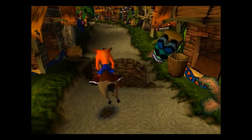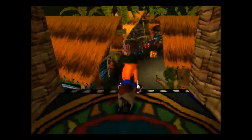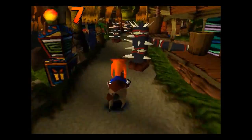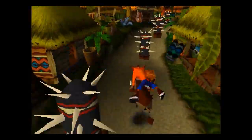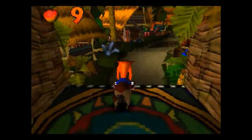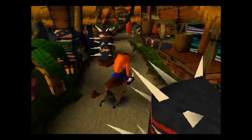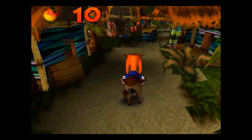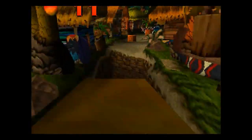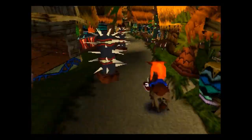And these are the hog riding levels. There are only two in the original game — not sure how many are in this one. It's very much just ride around, smash things, and don't crash into stuff. This sort of level would become a staple in the Crash Bandicoot series, with Crash 2 giving you a polar bear and Crash 3 giving you a tiger and a bike.